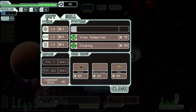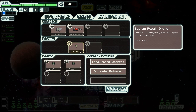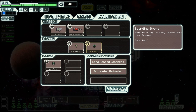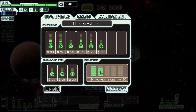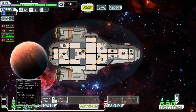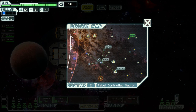Maybe a couple more missiles. Let me equip a system repair drone — it seeks out damaged systems and repairs them. Actually let's do a boarding drone. Power required: three. Let me turn my power down a little bit. I could turn my healing station off and run a boarding drone. There's another store.